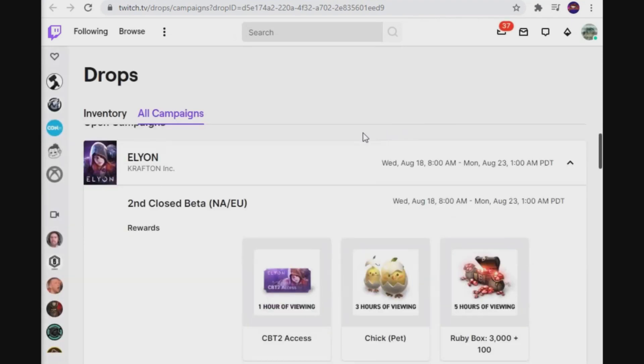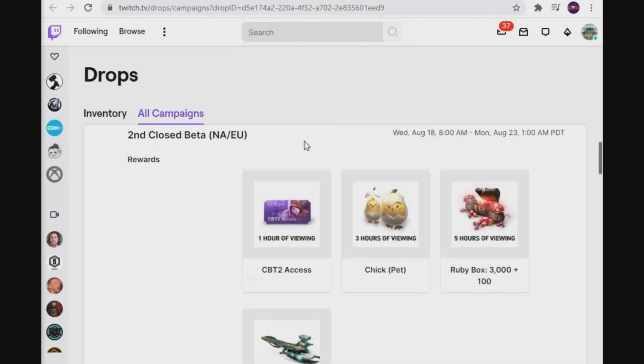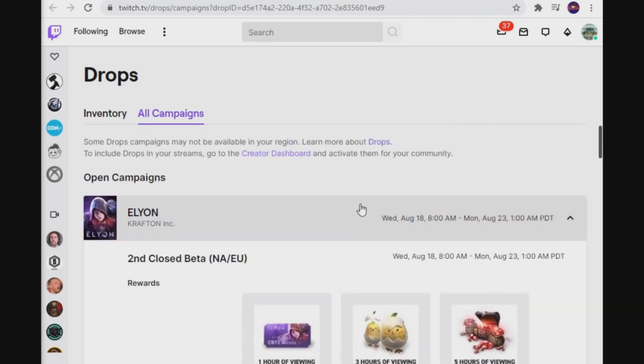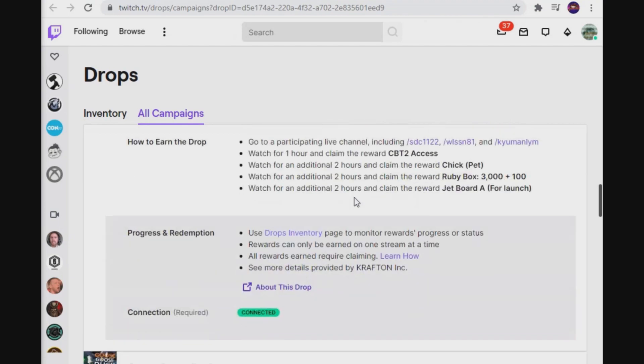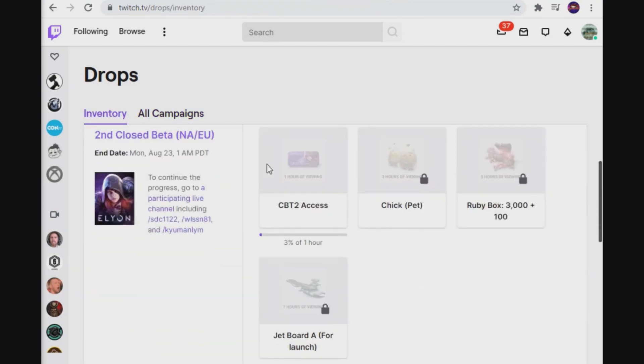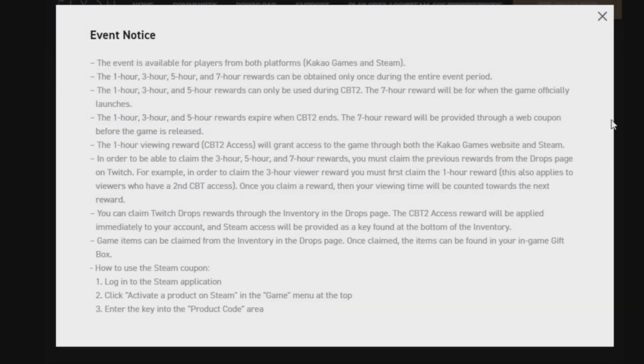Once you get to that page it'll take you over to your Twitch drops page and it'll show you your different campaigns. Now, what are you gonna get? Well, for one hour of watching you're gonna get access to the closed beta test 2. For three hours of watching you're gonna get that lovely chick pet, which is awesome. For five hours of watching you get some nice rubies you can spin in game.